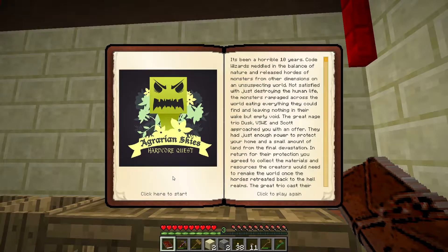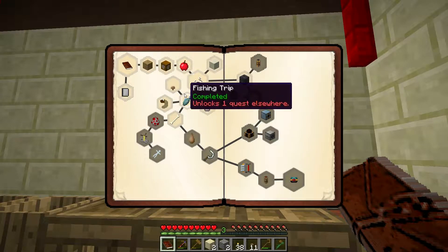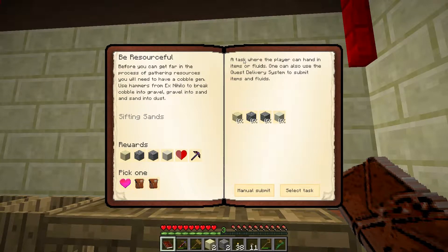Let's check our quest book - you should always read these quests. The quest we're going to do is 'Be Resourceful.' Before you can get far gathering resources you'll need a cobble generator. Use hammers from Ex Nihilo to break cobble into gravel, gravel into sand, and sand into dust. We've got one of each, so we can manually submit this right now. It takes one of each from our inventory and we get to claim a reward - I'm going to go for the reward bag.